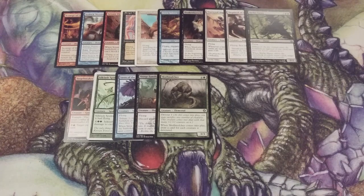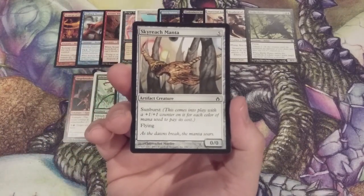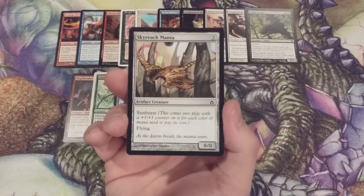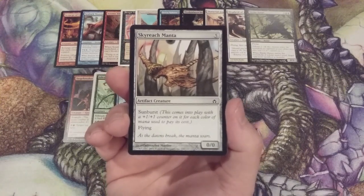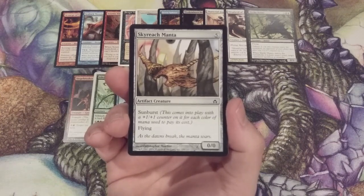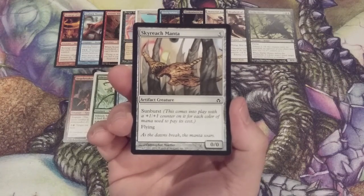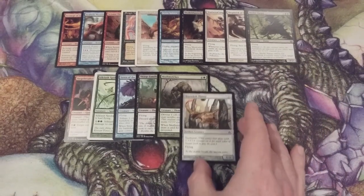The flying is just not going to stop, but now it's going to be a colorless flyer. Here we have Skyreach Manta — it flies and has the Sunburst mechanic, meaning it comes into play with a +1/+1 counter for each color of mana used to pay its cost. Its ceiling is a 5/5 if you pay one mana of each color. If for some reason you're only channeling colorless mana on turn 5, you've had a very bad draw, and you just wasted five mana on a 0/0 that comes into play and dies immediately.